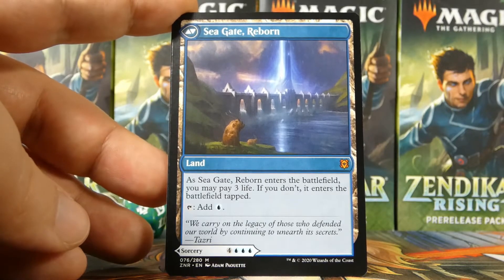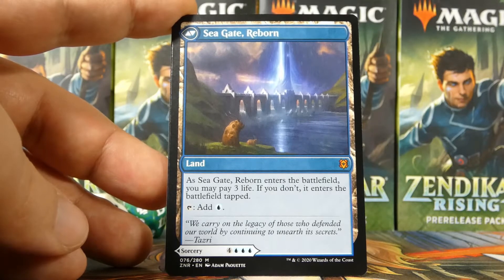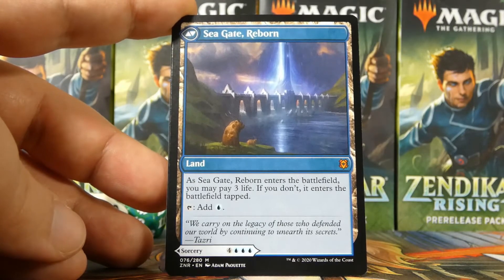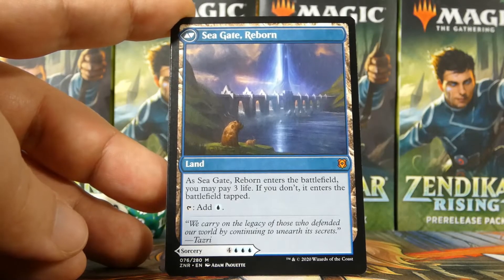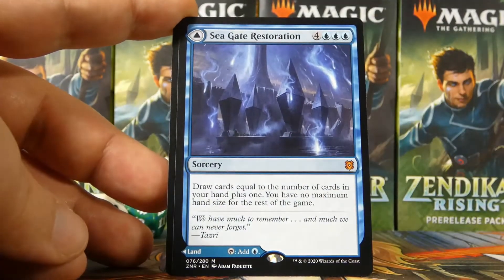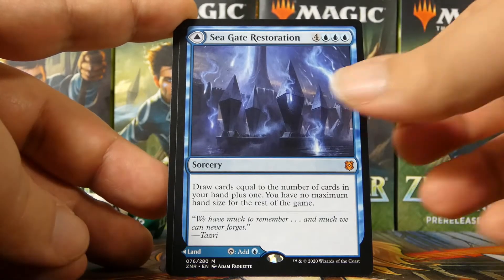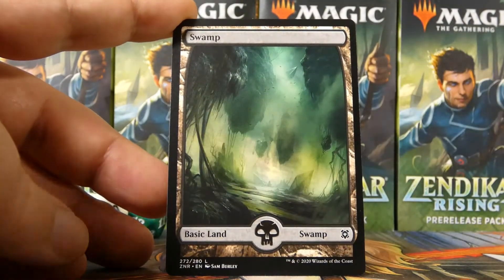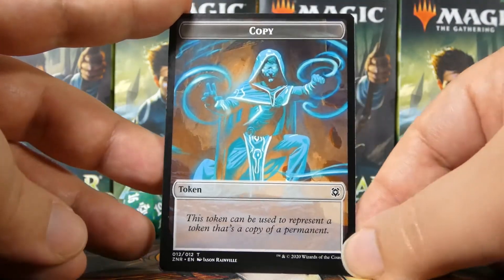Beautiful art on Seagate Restoration, but it's triple blue which is tough. We have good red cards, and Umara Mystic is blue-red, but those cards don't really go together. The Skyclave Geopede does want to go in a red-green landfall deck, but that means Seagate Restoration doesn't make the cut. It's a mythic though — we didn't get one in the last kit, so it's nice to have. Behind it: a swamp and a copy token for the Jace planeswalker.